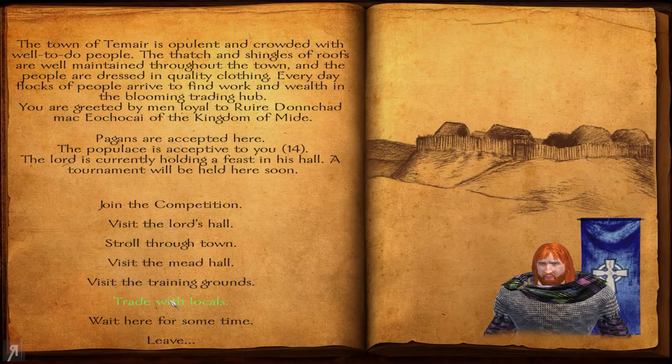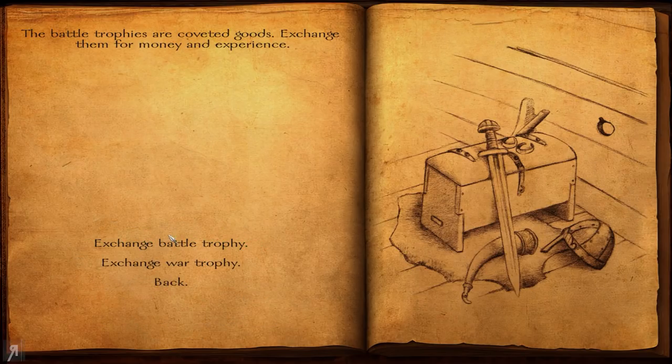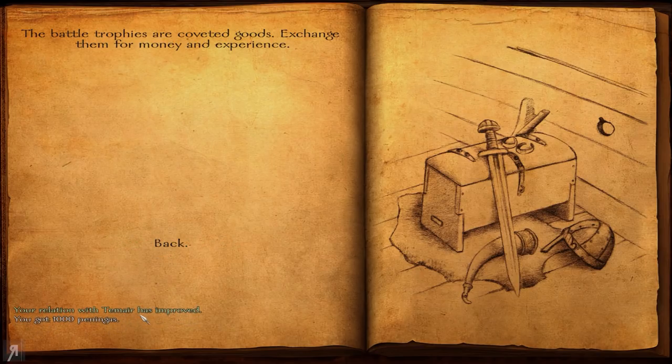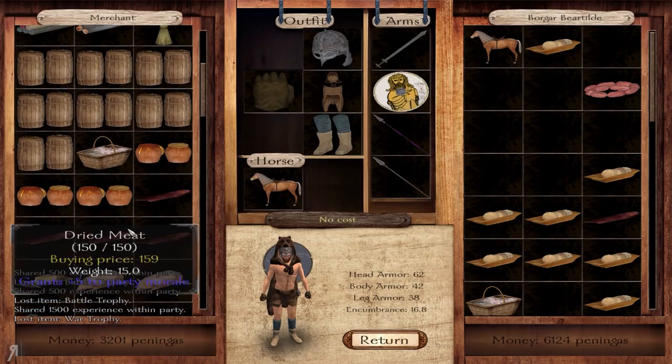I figured out how to trade in war trophies — you just go to any random marketplace and redeem them. You can exchange a battle trophy for 500 pennies. There are three different ranks: battle trophies give you 500 cash, war trophies give you relation and 1,000 cash, and the even better trophy gives you even more relation and more cash. You also get experience for exchanging them, which is really nice.